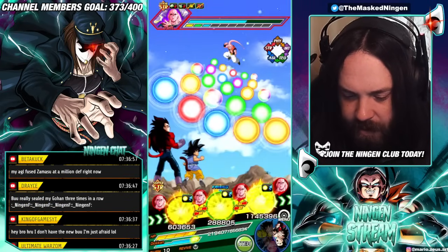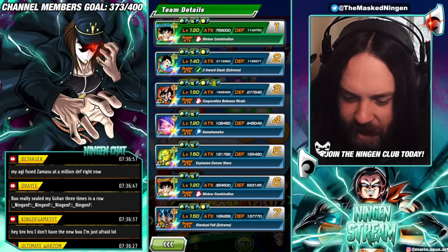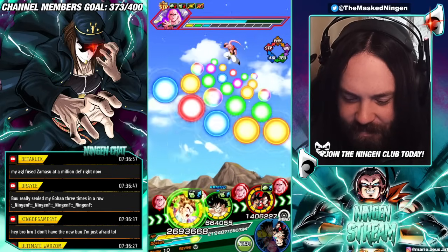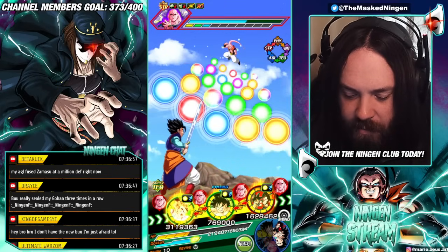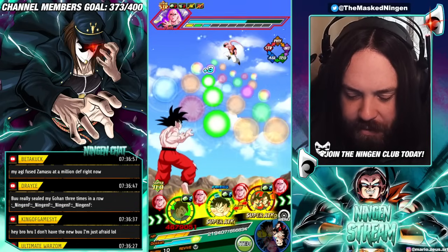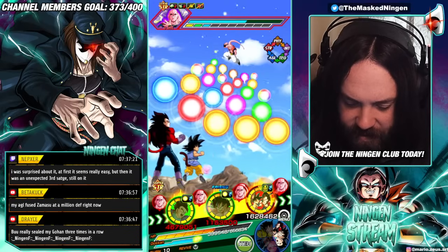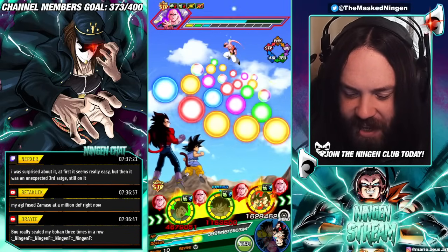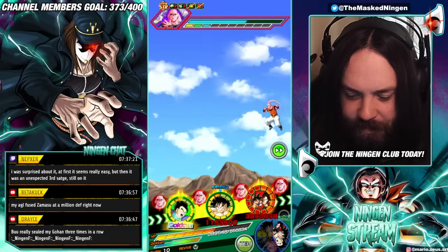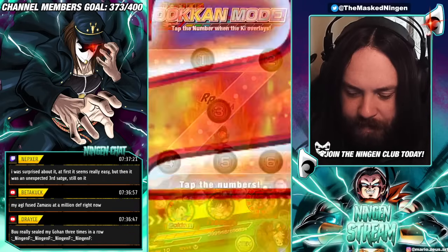Need some tech orbs — there we go. Because these guys have so much defense now: Goku's at 1.1 million, Gohan's at 1.2 million basically. Regardless of which one we let get hit first, the next one can grab the tech orbs. So much healing from three tech orbs — we're at 219k. We basically got 180k HP from two orbs. And the Dokon attack now as well, so this will be a full heal.